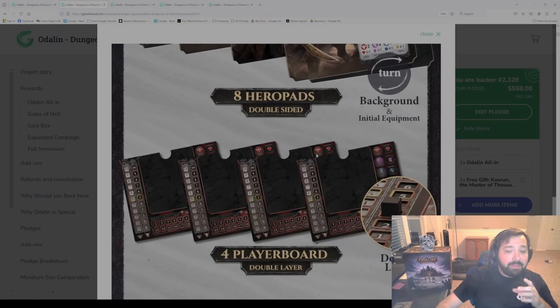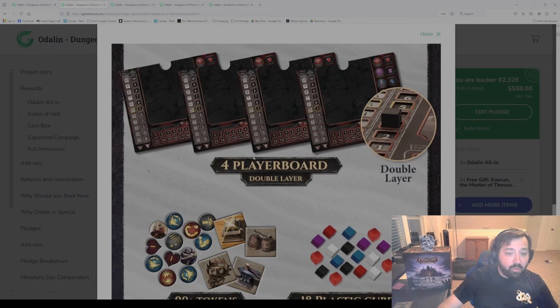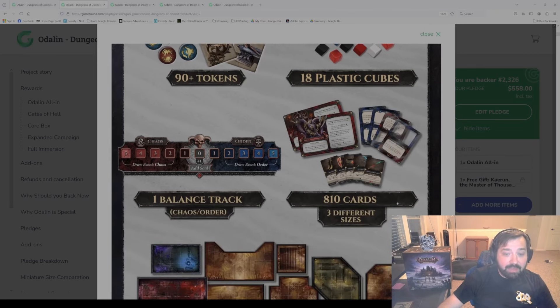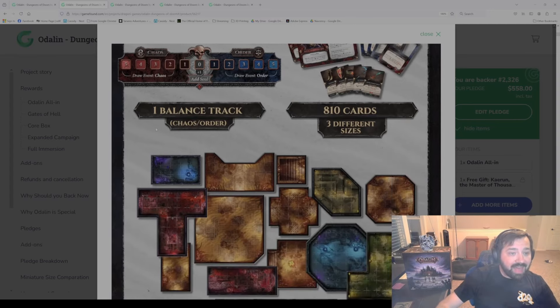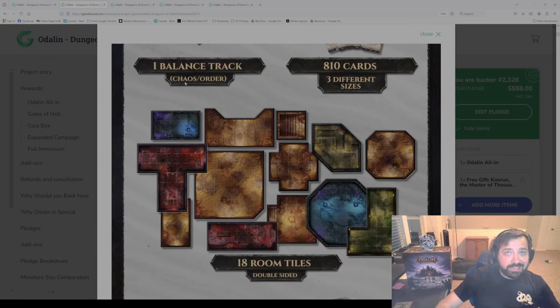You can add on amulets of power to help you out. Up to four possible players can play the game. We have double layer boards, 90+ tokens, a bunch of plastic cubes for tracking different things in the game, and 810 cards of different sizes — including demon hero cards, villain cards, demon cards that will be used by you, all double-sided. There's also a balance track, and we've added the hack and slash mode, which has become very popular. Some things will change slightly from what's shown here.